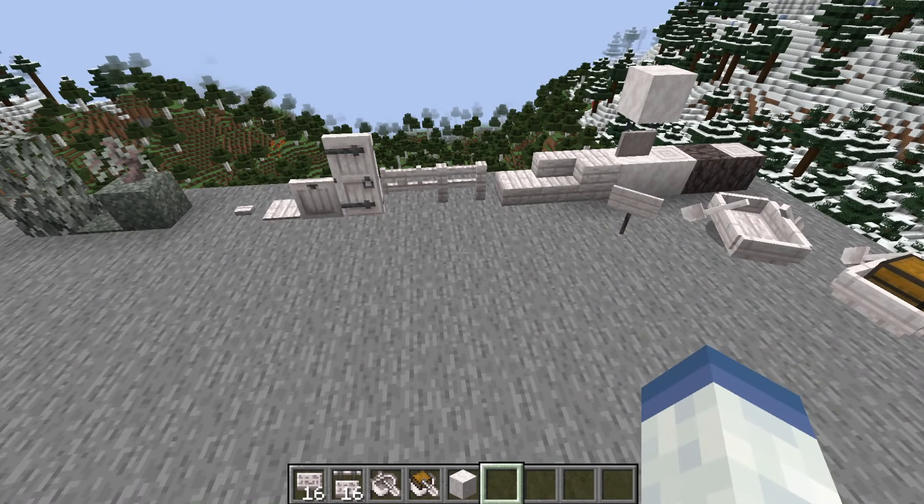Like the oak, spruce, and dark oak sets — the doors can be opened with your fist, the trap door can be opened with your fist. The recipes should also be the same as other wood sets. Now let's quickly cover the moss blocks, as these have some unique functions.